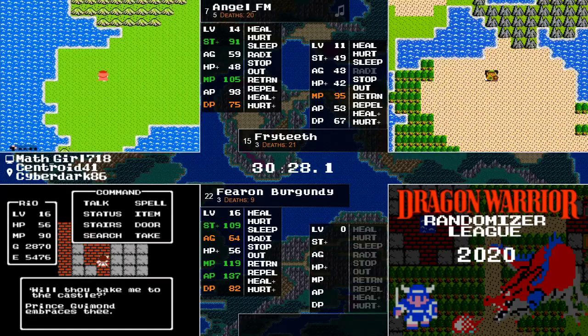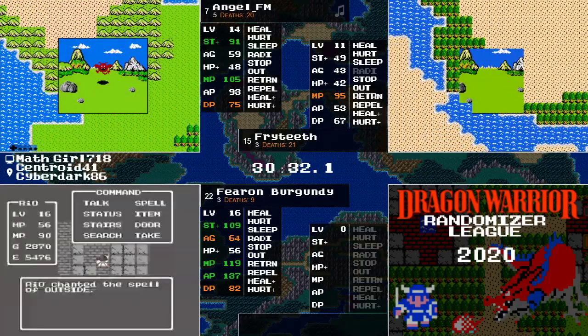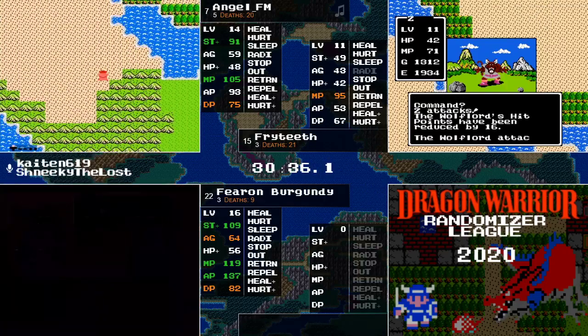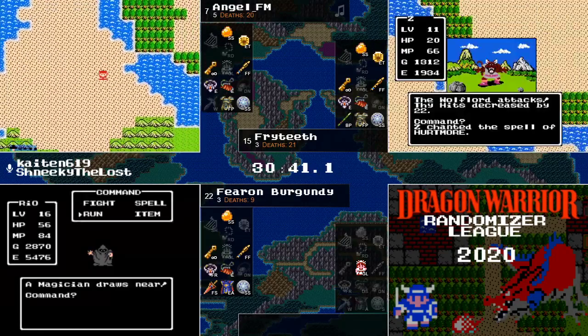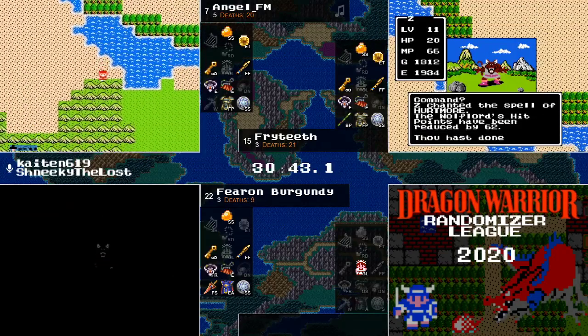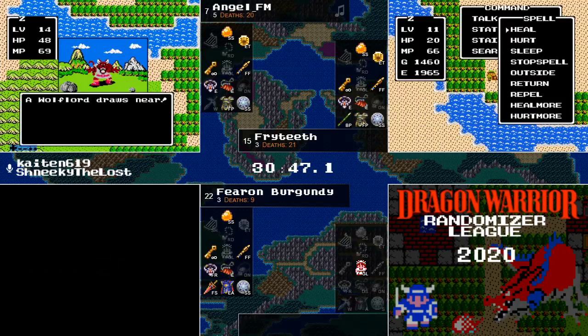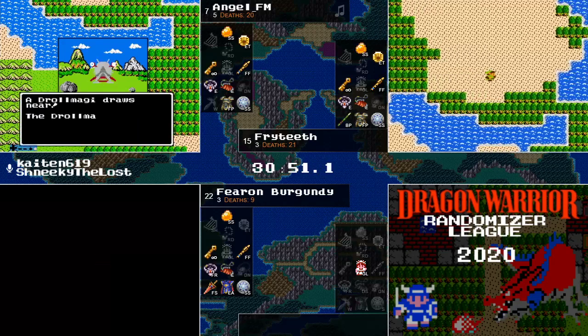Looks like Fearon is going to be rescuing the Princess today, even though he hasn't seen where the coordinates are in Cantlin. I'm assuming that's to be able to keep track of how much XP he's going to need for his next level to optimize his grinding experience, since he's level 16 and still has nowhere close to the amount of hit points he's going to want walking into Charlock.